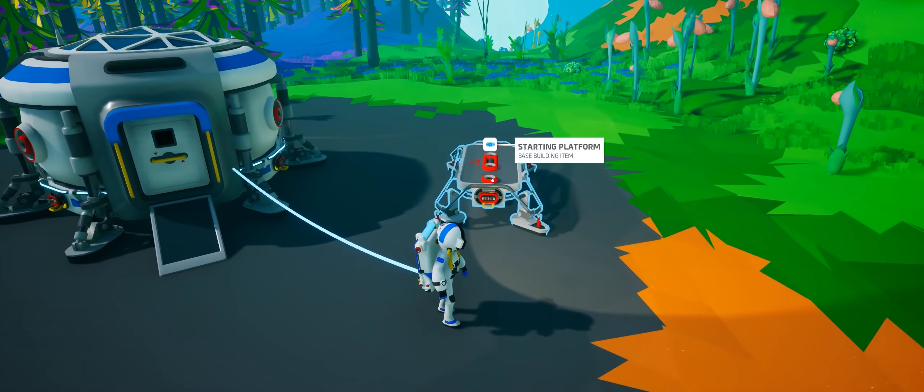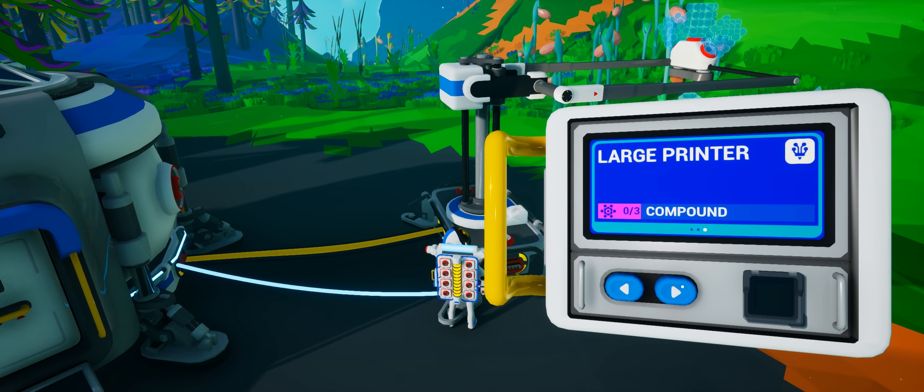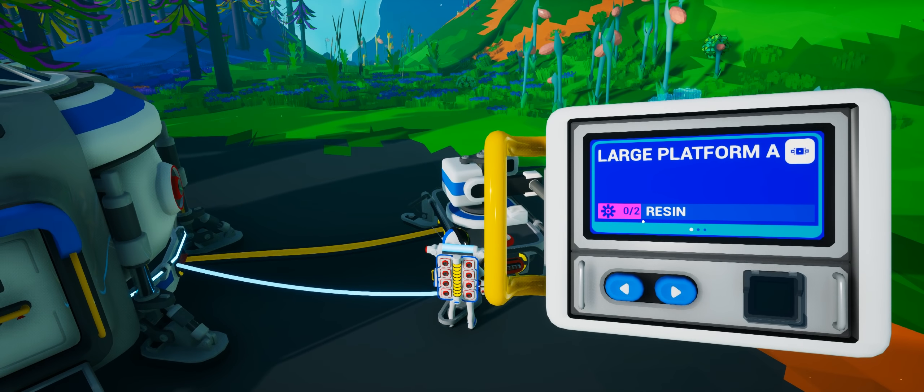Over here we've got a 3D printer. Everything in the game is manufactured from the 3D printer, or various different types — I think there are different sized ones. We can deploy this by holding down F. We can interact with it to see options: a large platform, a research chamber, a large printer. So we use the printer to create a new printer by the looks of it, and it tells us the components we need. Most importantly, here is our oxygeninator.